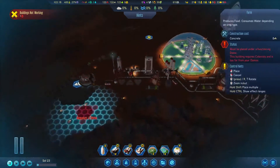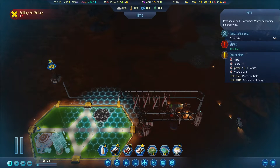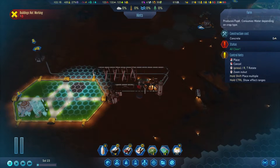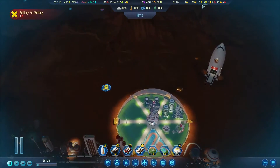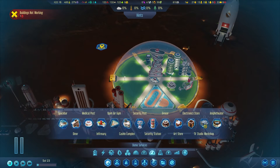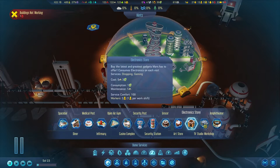How does this work? Is that an entire dome? No, it's just a triangle. On this one we'll put a farm in. Not getting distracted at all. Dome services — shopping and gaming. That would do it. Luxury and shopping — all of that will be kind of needed.